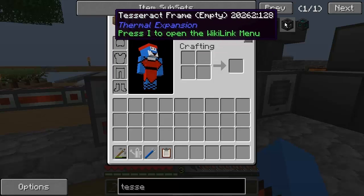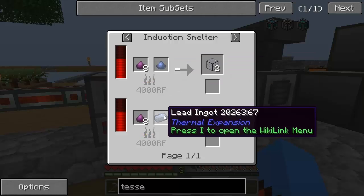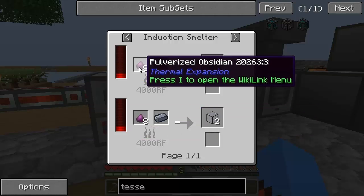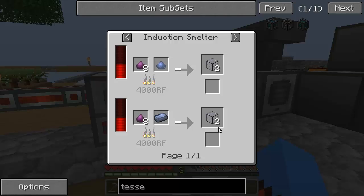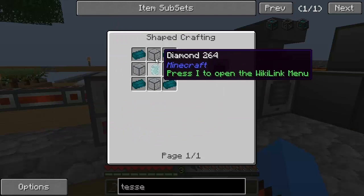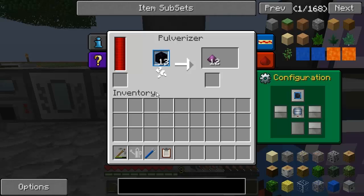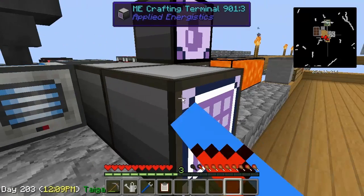Yes, tesseract — the frame, tesseract frame. So hardened glass: we're going to need pulverized obsidian and pulverized lead. We can do it with a lead ingot instead, which is good for me. So, eight pulverized obsidian — I'm going to need to make some obsidian first and foremost. I didn't actually realize you got four pieces of pulverized obsidian from one obsidian, so I went ahead and made 16 obsidian. I only need less than that, but at least we've got some spare.